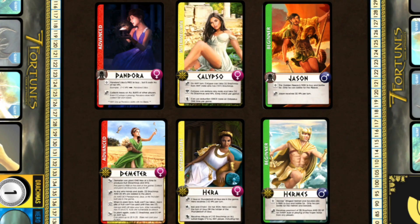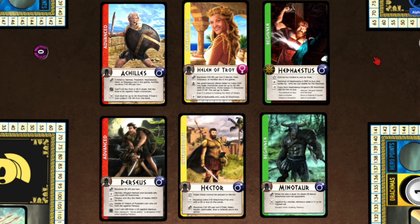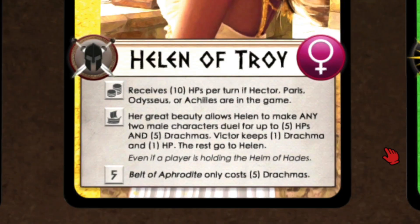I realize all those words mean nothing without the context of the game, so let's get right into a basic gameplay overview. Before the game begins, players will choose one of 35 champions, including Greek gods, heroic mortals, and infamous monsters — talk about replayability. Each champion has unique abilities that will affect how players approach each game. Though the approach might be drastically different for each player, the goal is the same: to come out on top as the greatest champion of all.